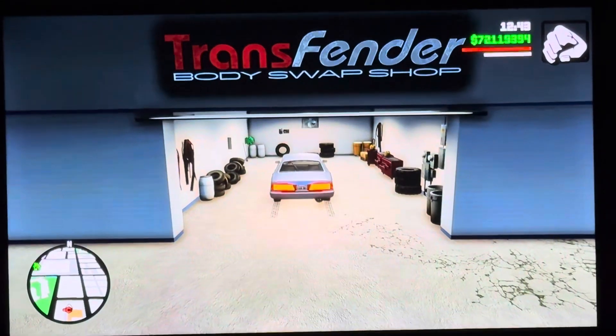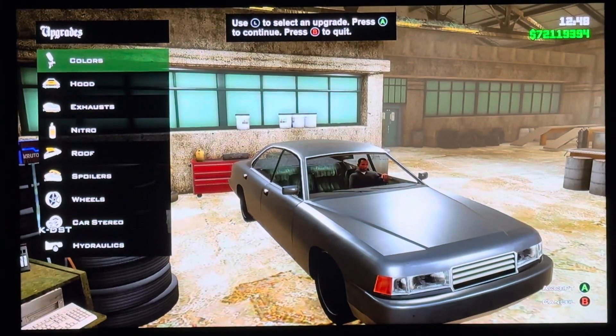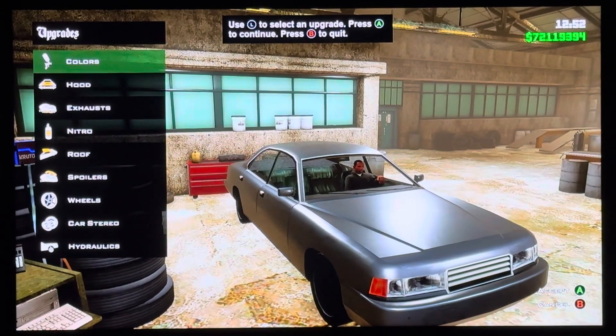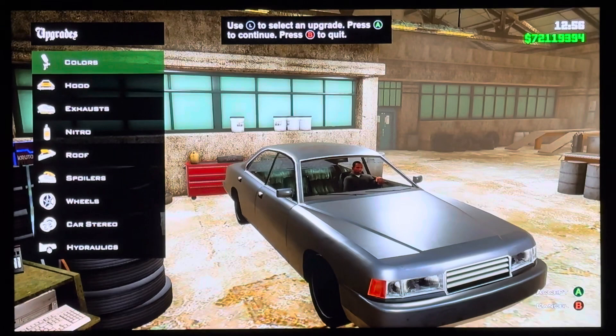Hey everyone, it is me, Omega Mod. Today we are customizing in GTA San Andreas the Déclassé Merit. It is based on the 1992 Mazda 929.